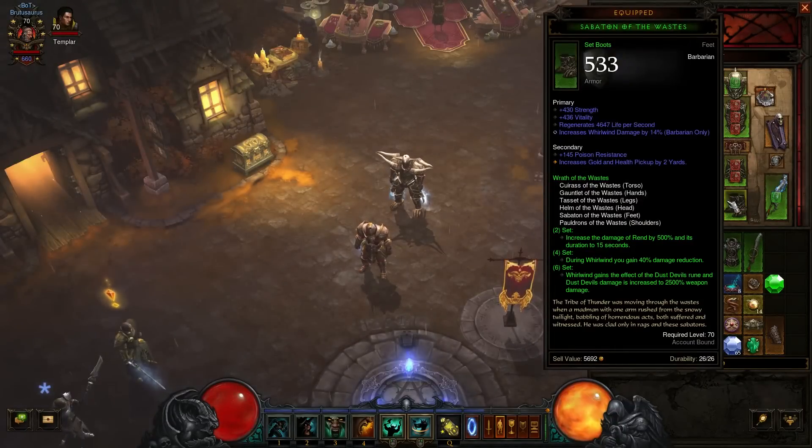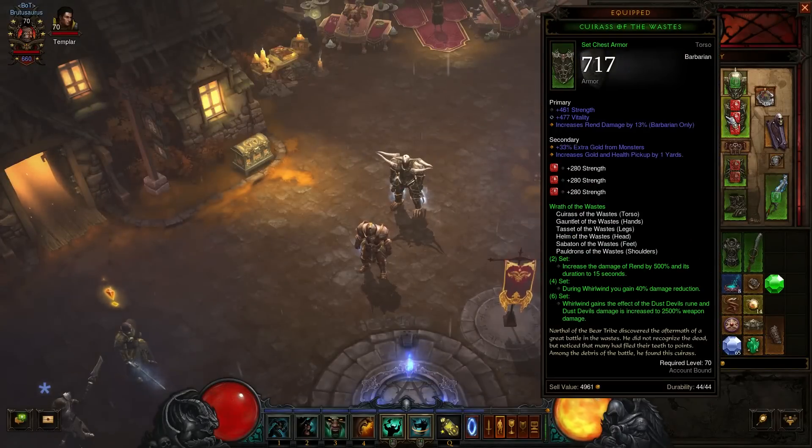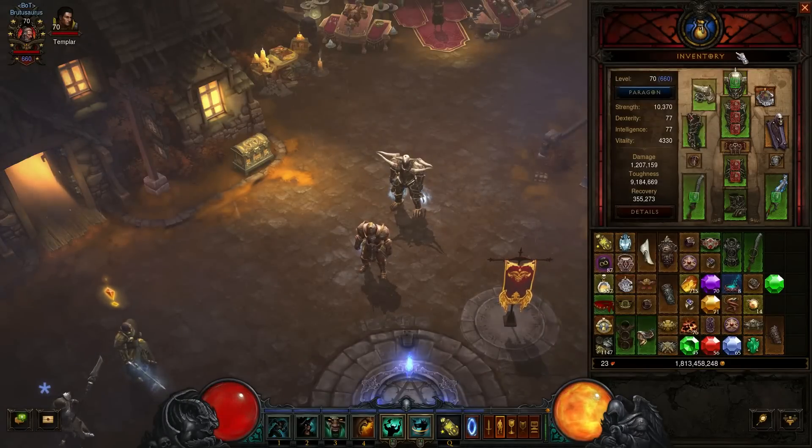Utilizing the Wrath of the Wastes pieces — the boots, pants, gloves, shoulders, chest, and helmet — is a nice bonus. I'm actually running extra gold find in my helmet because nothing else is needed. You could easily run a bonus experience gem here if you want, but the gold find is just to show off a couple of things we're going to be using.